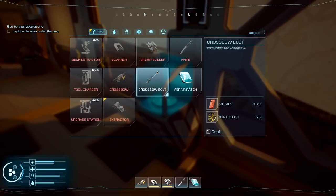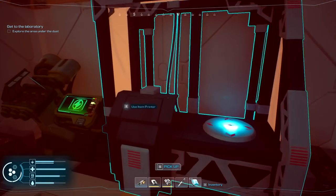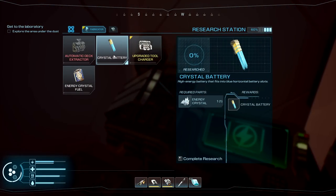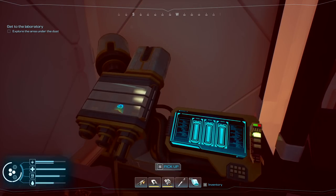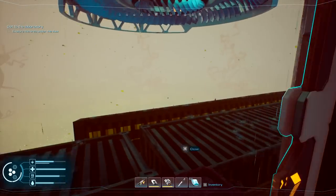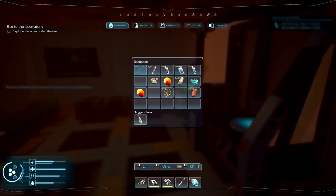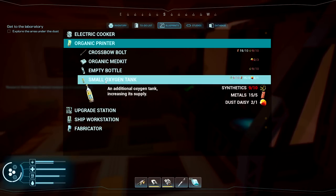The airship extractor is right here — I need one transformer, two polymers, and a crystal battery. The crystal battery is something I need to learn still. These are my last energy crystals so I can't make it just yet, but we researched it and we'll have to find more down below. I'll need to bring synthetics with me and check the organic printer for a small oxygen tank.